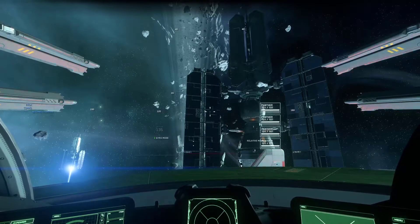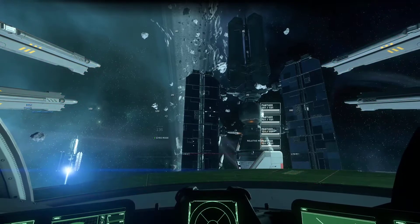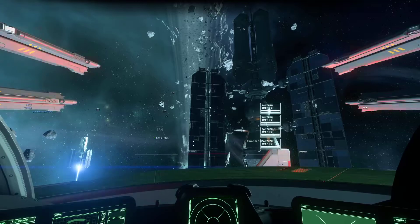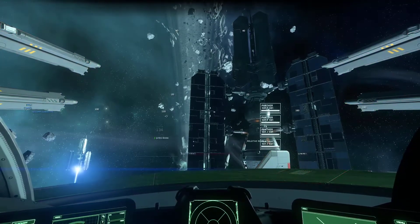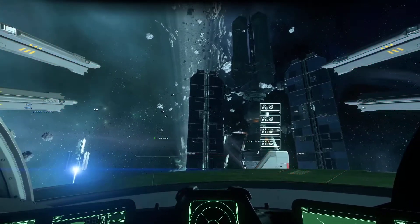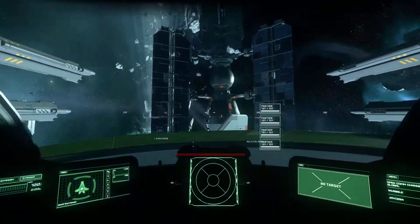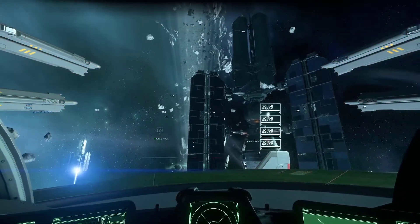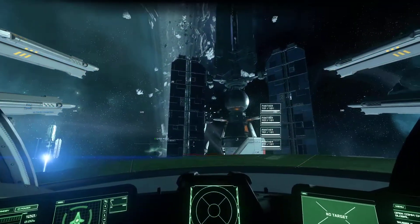Here's a short video to demonstrate everything that's wrong with turrets in Star Citizen. We're in a turret, in gyro mode — though it doesn't matter because the ship is not moving. We are in relative mode as well, so it should be very easy to move my aim. There are various problems with turrets.